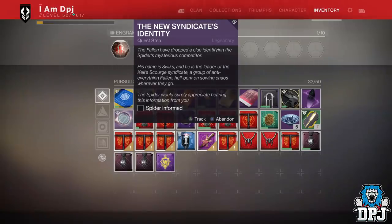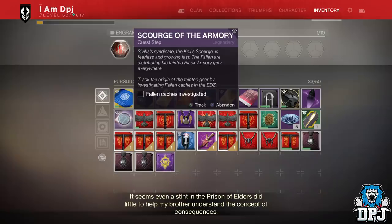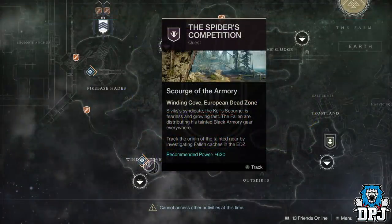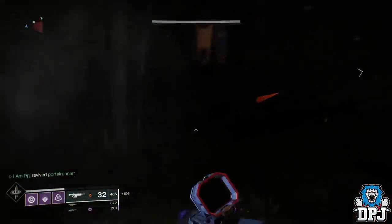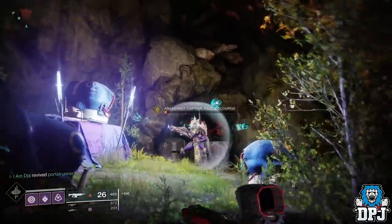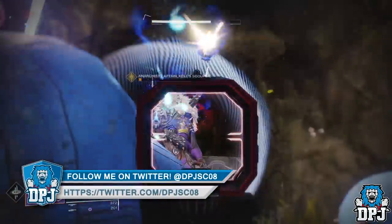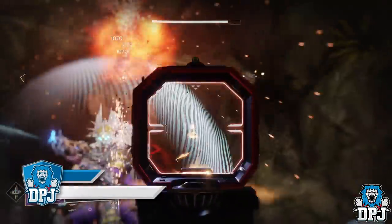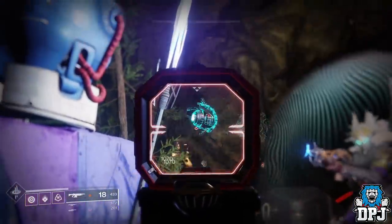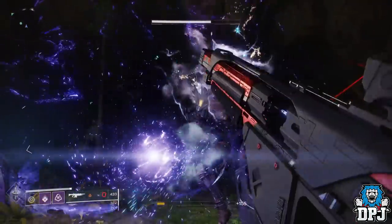The next step is to go back and see Spider, who then tells you that you have to investigate Fallen caches. This is done via a mission on the EDZ in the Winding Cove area called Spider's Competition. The mission basically consists of you running three lost sectors back to back: one in the Winding Cove and two in the Outskirts. If you complete these lost sectors and kill the bosses — which require you to shoot the drones to disable their shields — but it doesn't let you loot their caches, it's because you have to kill all enemies in the lost sector first.